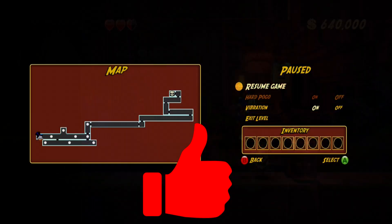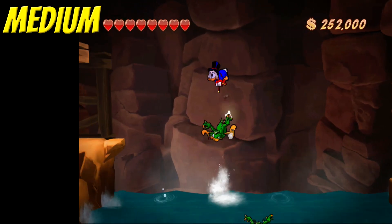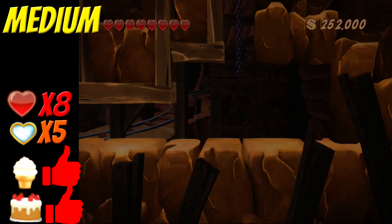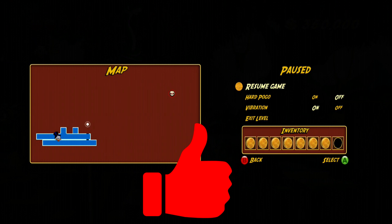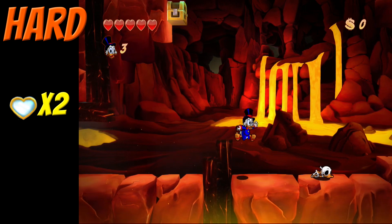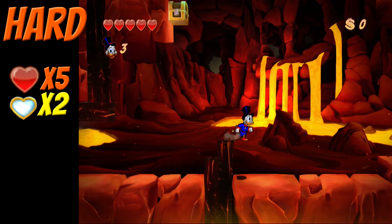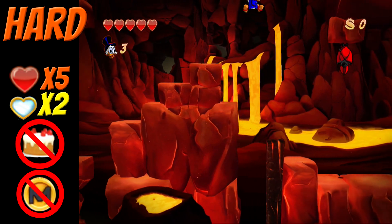On medium, every hit takes a full heart. There are still eight hearts total if you find one hidden in each of the five levels. Ice cream and cakes are still available, and the map is still available but only shows where you've been, so you have to uncover it yourself. On hard mode there are only two extra hit hearts that can be found in Transylvania and Himalayas, giving you a possible total of five. There's no map, no cakes fully replenishing your health, and no invincibility coins.